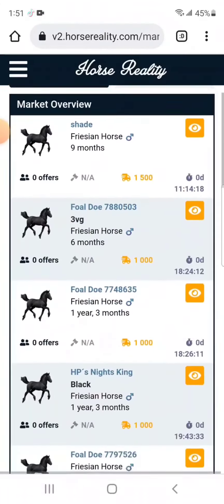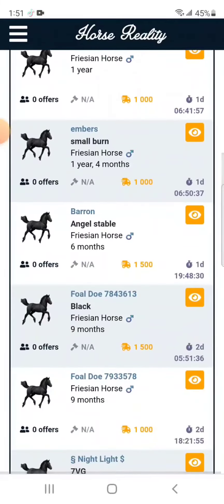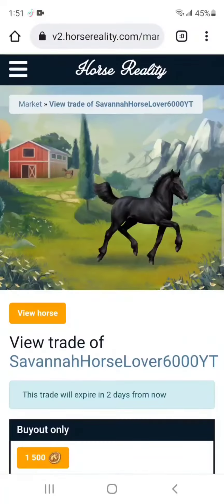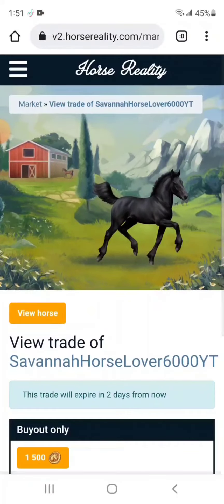And search it, and if you keep going down — it's name is not Shade or anything, it's little — this is what he looks like. So press on him, you can see it says trade of me, basically it's SavannahHorseLover6000. And he's 1,500 coins to buy out, so yeah.